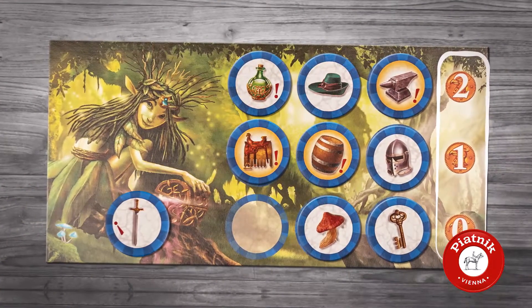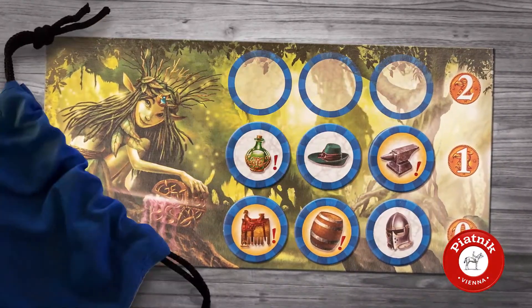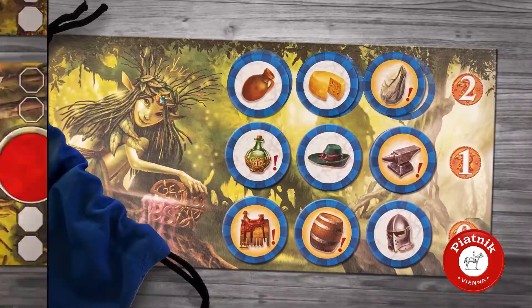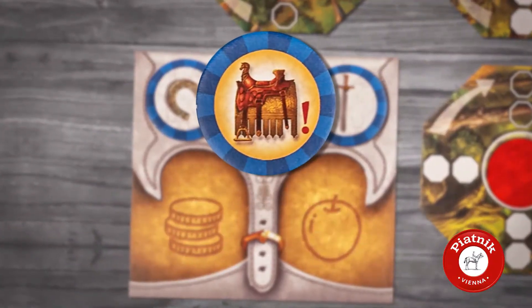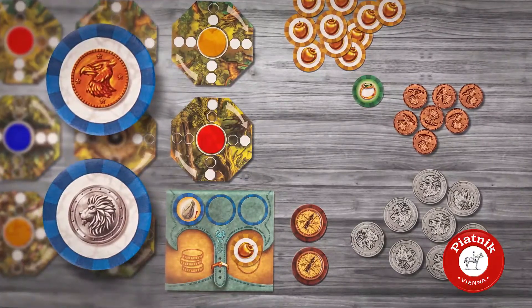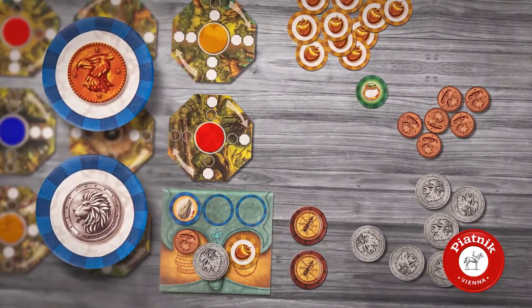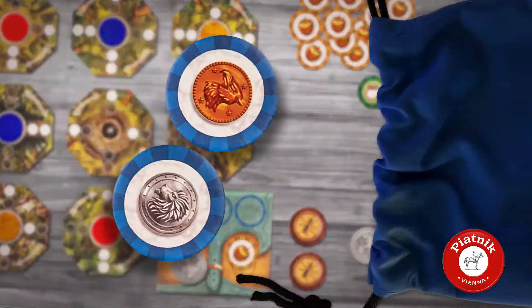After the usage of the fairy board, the objects on it get cheaper, then the empty spaces need to be refilled from the blue bag. Everyone can carry only one heavy object. If you pick an object token showing either a copper thaler or a silver forint, you can take your reward immediately, then put the token back to the bag.